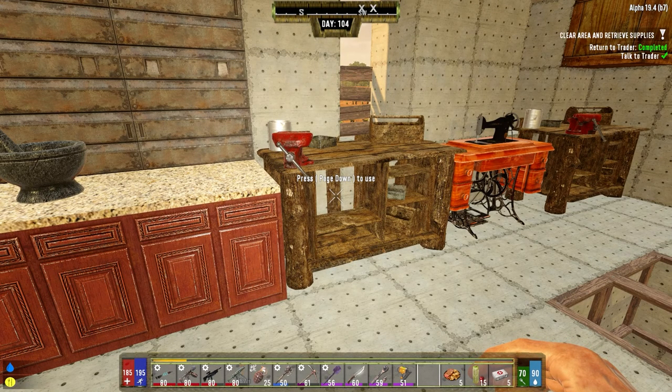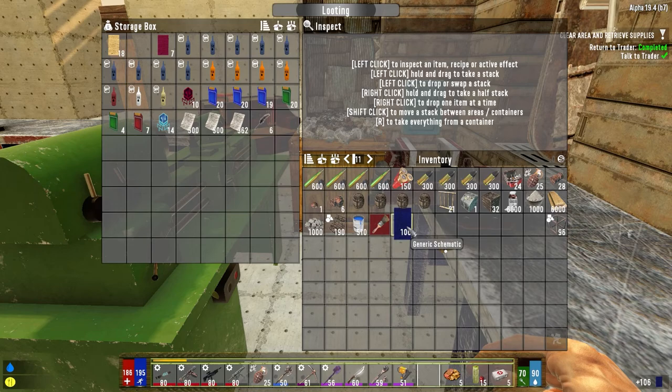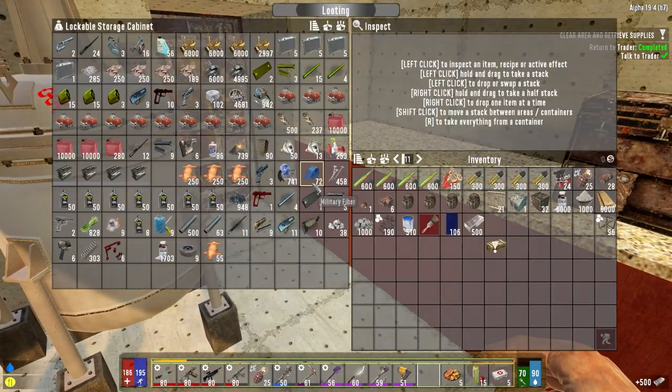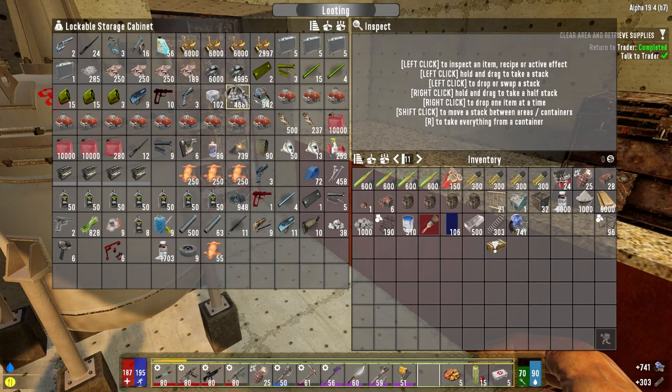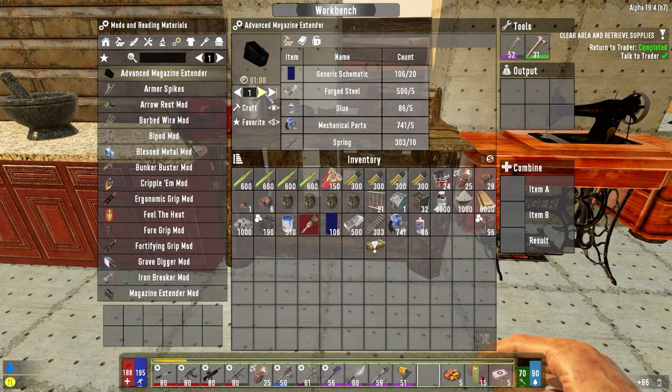Advanced Magazine extender - we need 20 of those. We should make a bunch. So steel, springs, mechanical parts, and was it glue? It was. So I'm going to need - let's see - two coil rifles and the SMG. Let's do three for sure. Get those started.